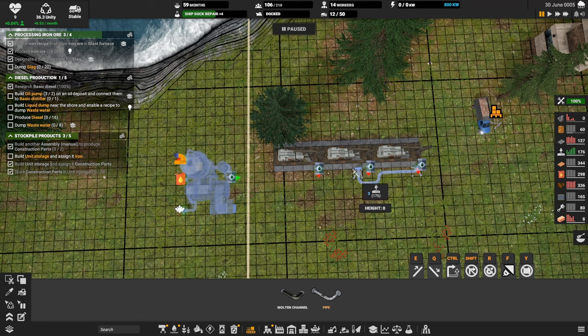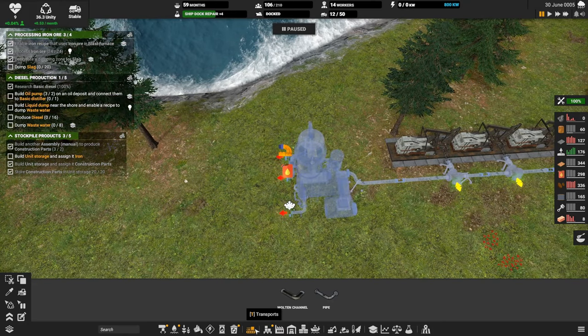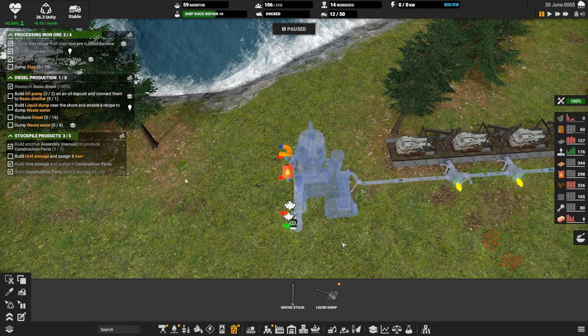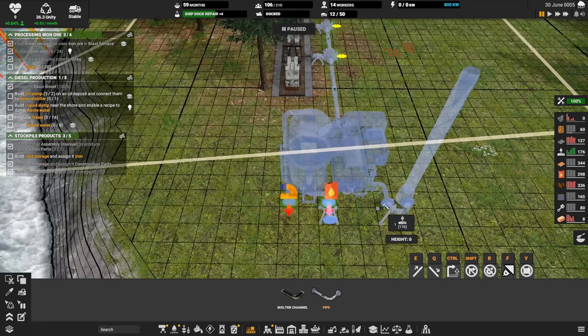I think we can go right up next to them — let me see if there's a way to do that. If not, we can just do it like this. No recipes to set here, I don't imagine. Stinky exhaust is coming in — let's get rid of that with the smokestack. Make sure that's piped together. It looks pretty, but I think we just need a small section.